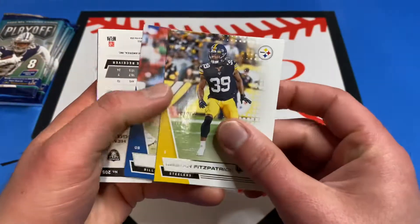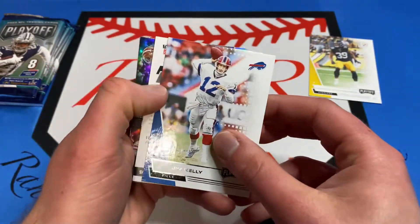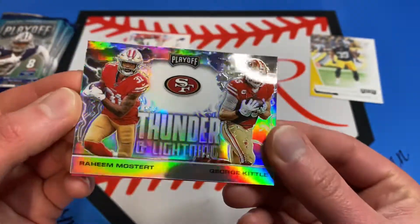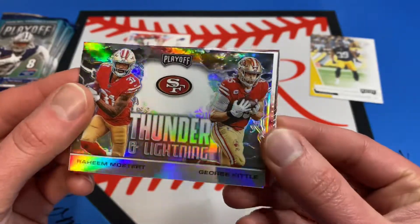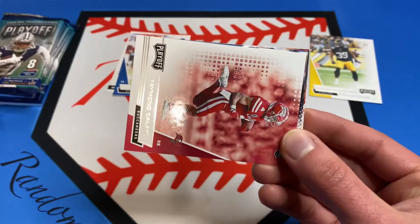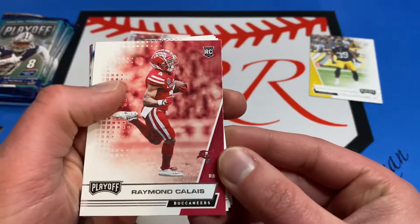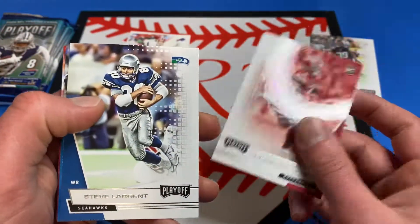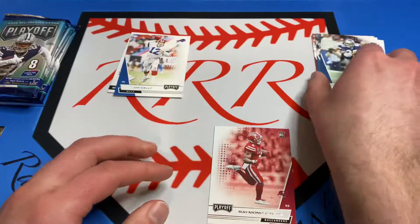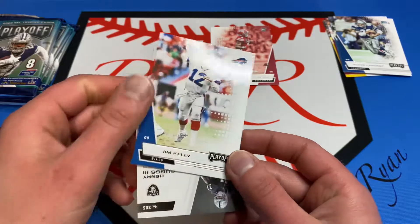We got Fitzpatrick and looks like we got a hit — it was Henry Ruggs, I saw that. We'll set that back there. These look freaking sweet — the Thunder and Lightning cards. We got Raheem Mostert and George Kittle, pretty cool card there, not numbered. Raymond Callus — not sure — but that's a rookie. Marvin Jones Jr. and Kenyon Drake, so we got one rookie.